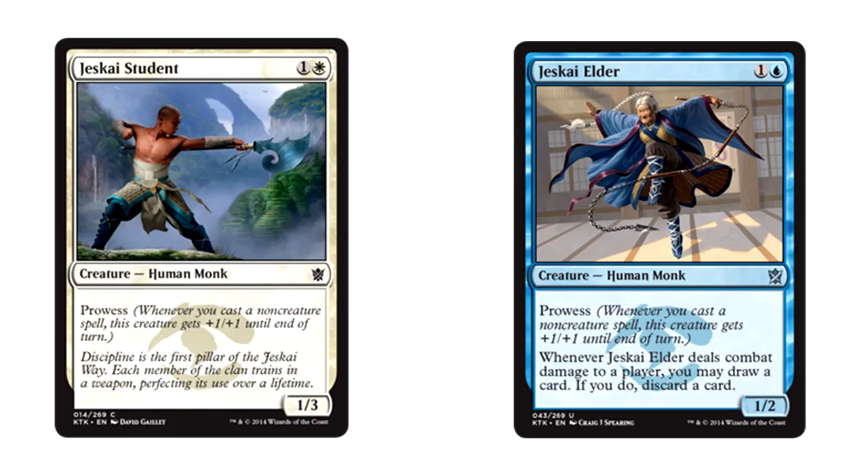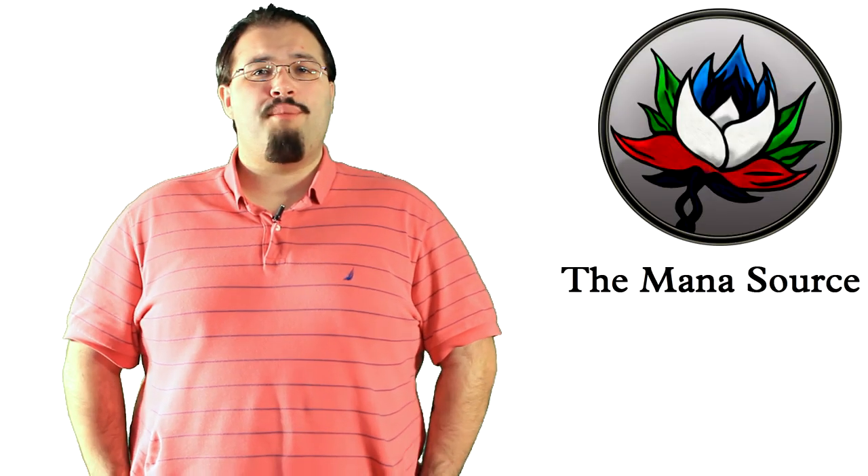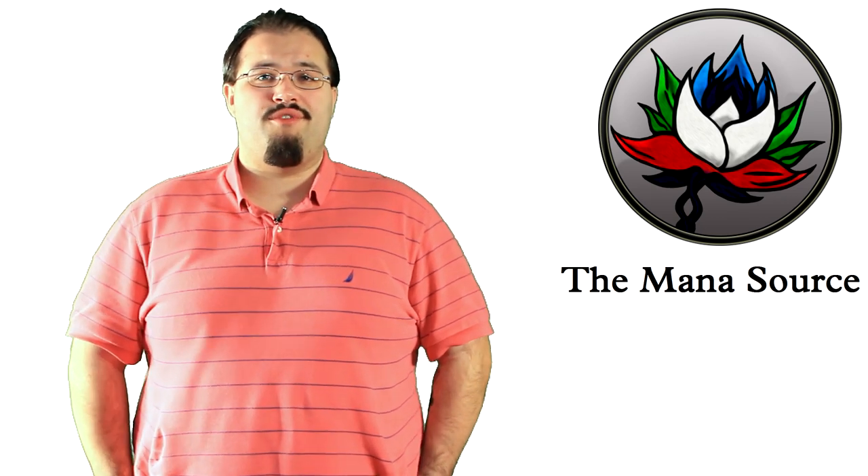Next up are the Jeskai, the White-Blue-Red clan. This is one of the more difficult clans to get an accurate sense of purely based on spoilers. Their mechanic is Prowess — it buffs your creatures temporarily when you cast non-creature spells. Some of these Prowess creatures have additional benefits that make pumping them worth it. In a normal White-Blue-Red deck, you'd expect it to be control based with many more spells than creatures. That cannot be further from the truth with the Jeskai. The vast majority of their watermark cards are creatures — there are only four non-creature Jeskai spells. Don't worry too much though; there are plenty of neutral spells to work with, but the point is that the Jeskai need non-creature spells to get full value out of their creatures.